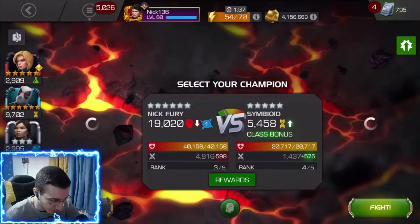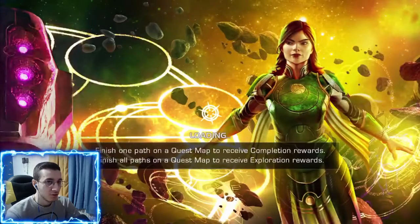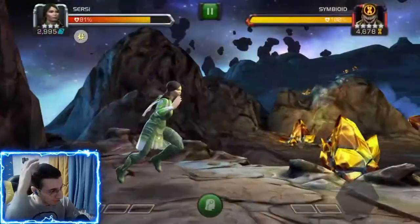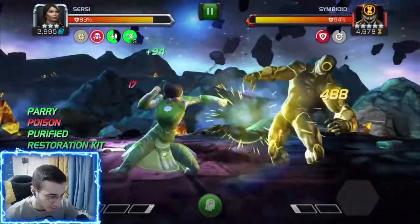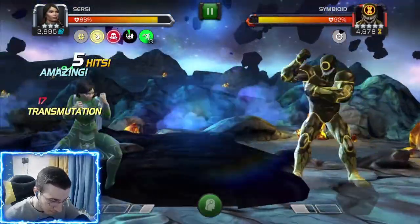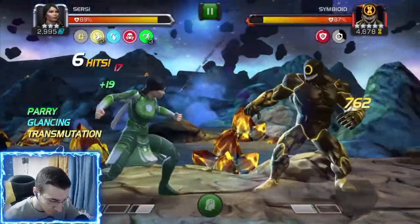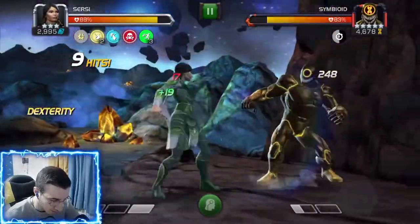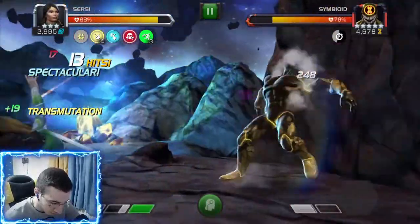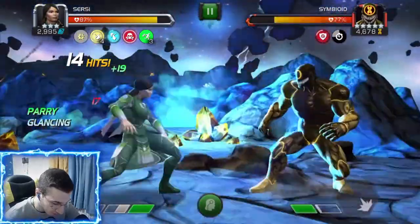Now let's fight the symbiote. I like using the SP1 to get the true focus and then throw another SP1 while far away from him — it will be unblockable as long as you have one transmutation buff, and then it's going to stun and refresh your true damage buff.